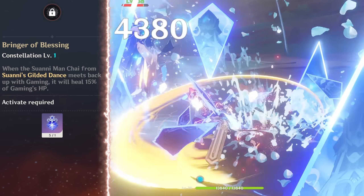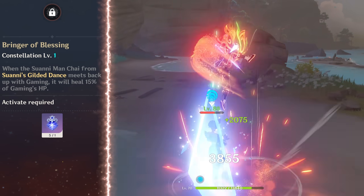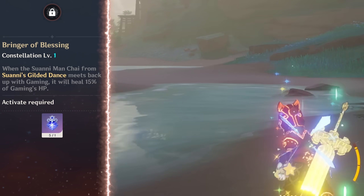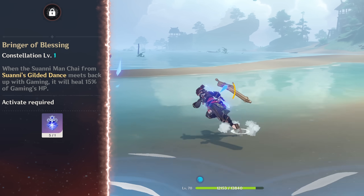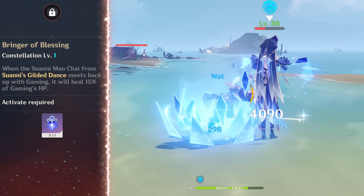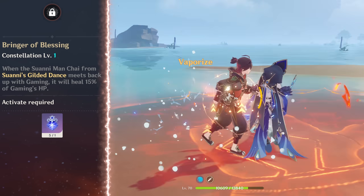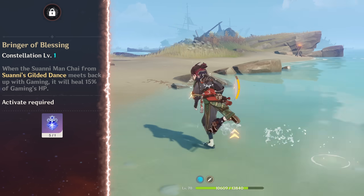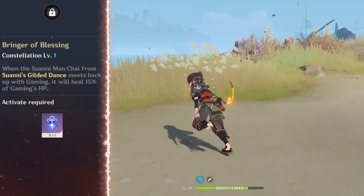Looking at constellations now, C1 sounds kind of underwhelming. Basically, after doing burst, the companion attacks and comes back to Gomming, and it'll heal 15% of Gomming's HP. This, I'm pretty sure, will make him pretty much completely self-sustainable. So that's something if you wanted to solo with him or just not take healers. But since I feel like he is especially going to be good with Farina — with all the HP increase/decrease stuff and fanfare stacking faster — you kind of should have a decent healer anyway.